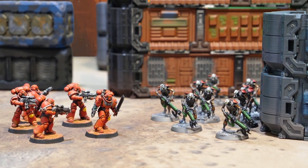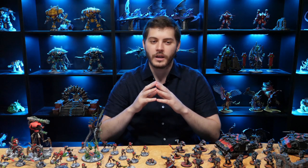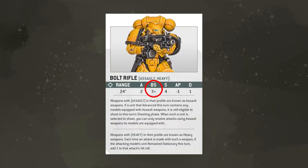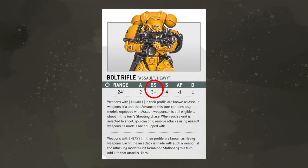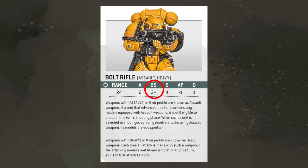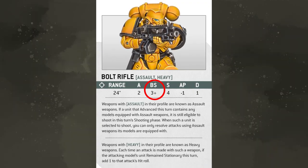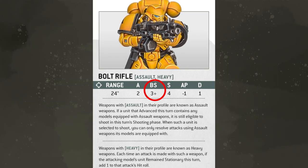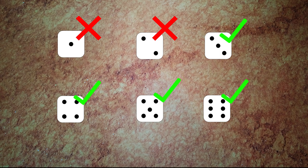Models with multiple weapons can shoot all of them at the same target, or shoot different weapons at different targets. Note that some models in your unit may not be able to draw visibility and/or range to any enemy models. Our Intercessors are shooting at these Necron warriors. Find the attacks characteristic on the ranged weapon's profile and make one hit roll per attack. Our BS, or ballistic skill, tells us what we need for a hit roll to be successful. Our Intercessor's bolt rifle has two attacks and a BS of 3+, so any roll of 3, 4, 5, or 6 successfully hits the target.